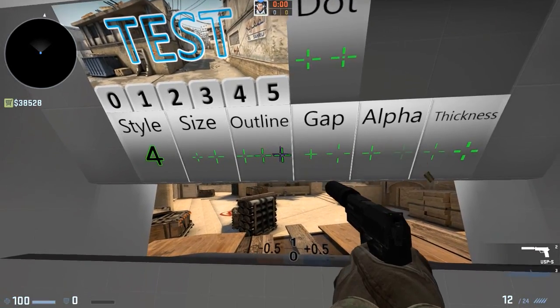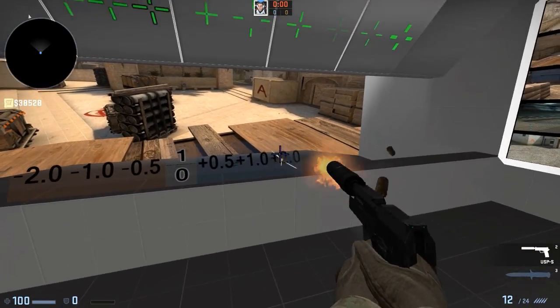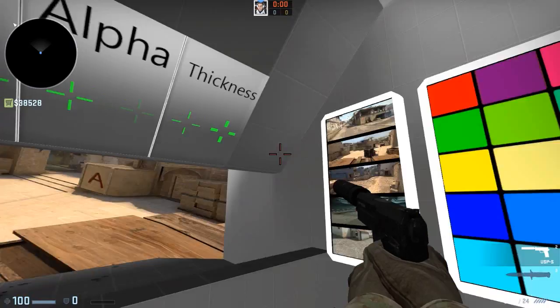Outline — again just shoot it. If I want an outline or if I want to get rid of an outline, it is really nice to do it this way. For the gap, you can make it bigger as well. Obviously this is a horrible crosshair for me, but I could keep going along changing the colours.